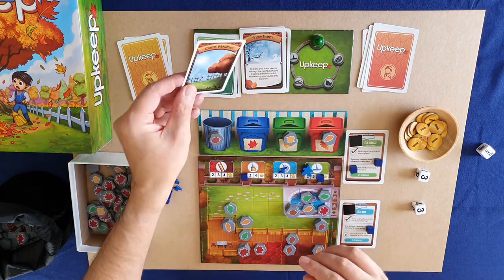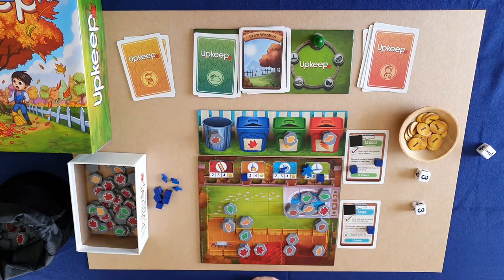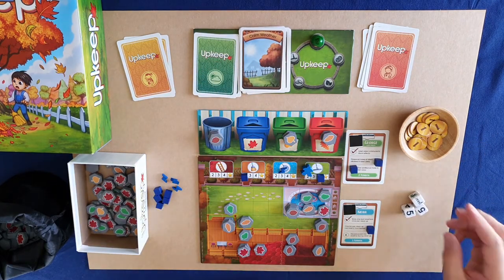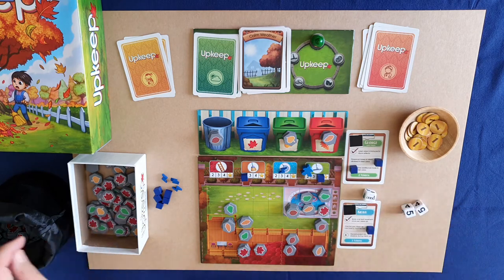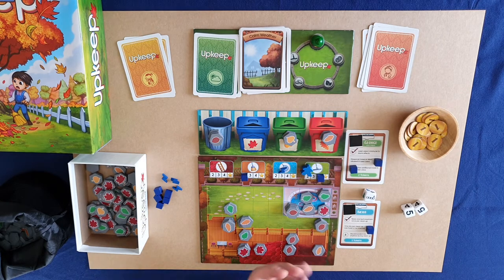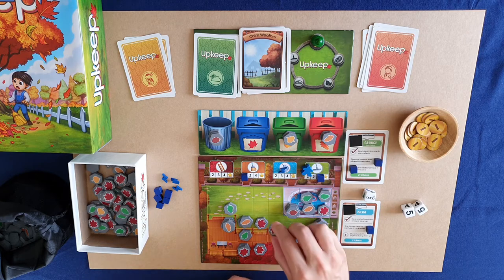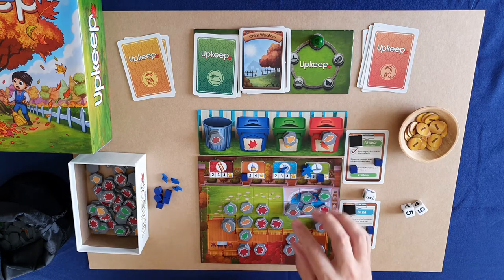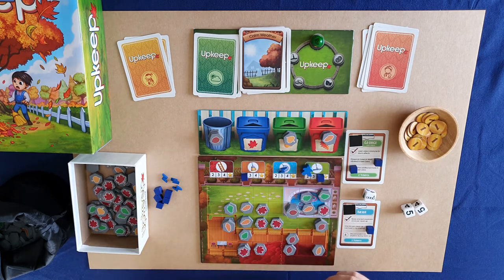We've only got three rounds left, so we need to pick up the pace. Calm weather — we roll the dice and get ten leaves, luckily all going on the lawn. There's more maple than anything else because each player's bin has maple, so plan accordingly.